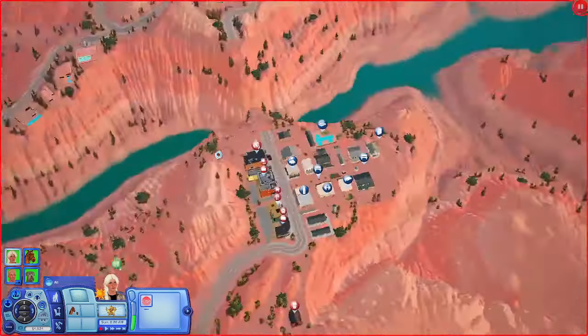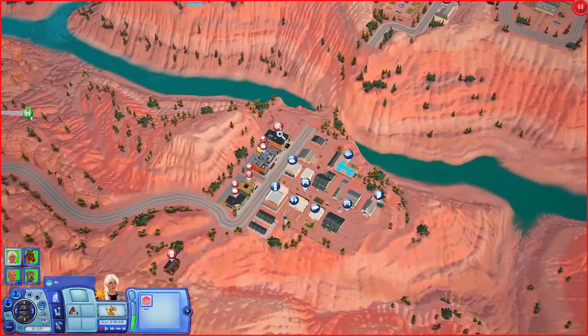If this is what Arizona looks like, maybe I'm interested in moving there — just kidding. I don't want scorpions and I don't want 125-degree weather. Florida's hot, but it ain't that hot.